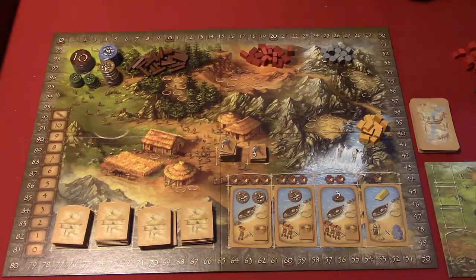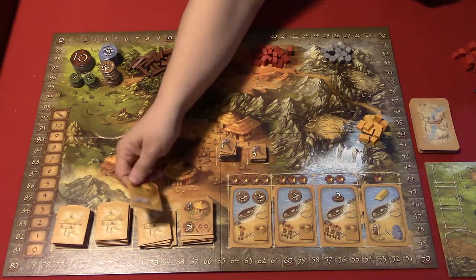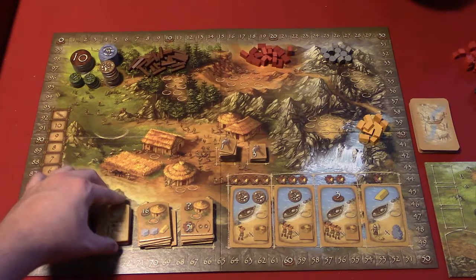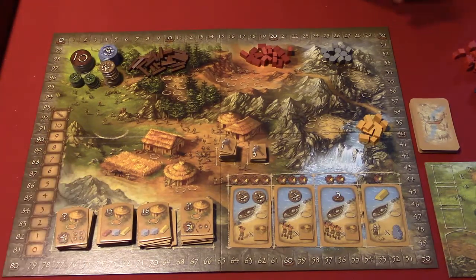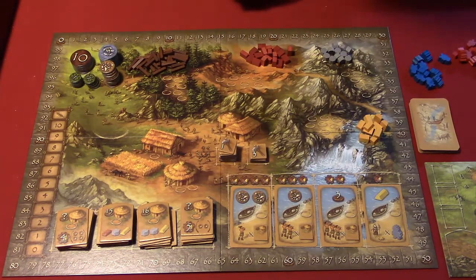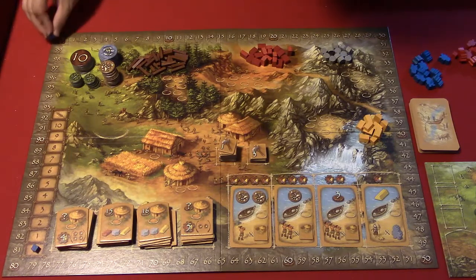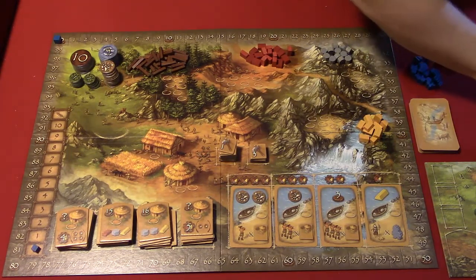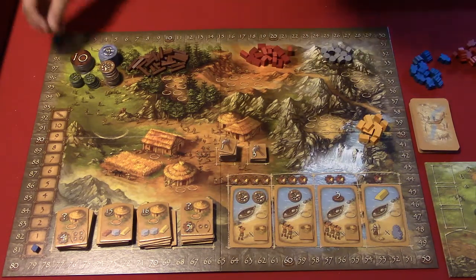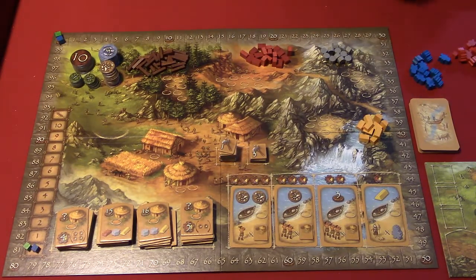After you place those piles down, you reveal the first tile of each stack. Then players choose their colors and place a small marker on the zero of the agriculture track and the big marker on the scoring track. This is the agriculture track with the picture of wheat at the very top. Everybody puts their small cube at zero and their big cube up there. We are playing a four-player game today, so you'll get to see everything in action.